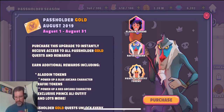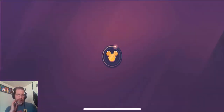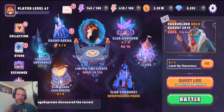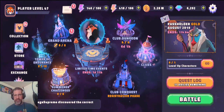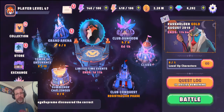When you click on the pass holder, you can see everything you get for purchasing this pack. It gives you a boost and extra rewards as you work through content you'd normally do in the game anyway. I did not purchase it this time — I won't be spending money on beta. I want to play as free-to-play as possible. When it goes to global launch, I'll make that decision then.